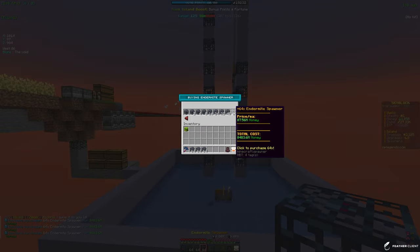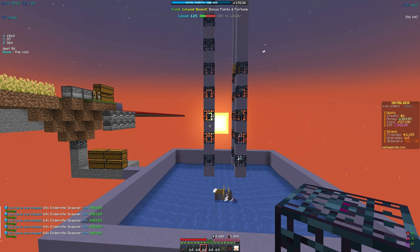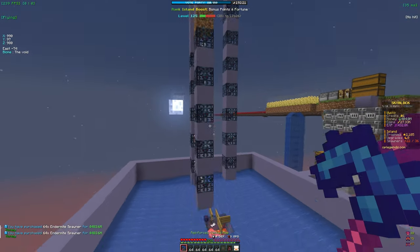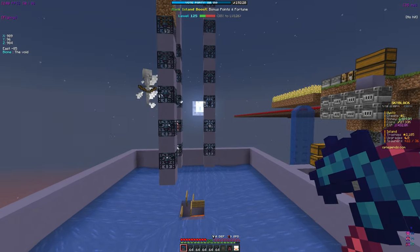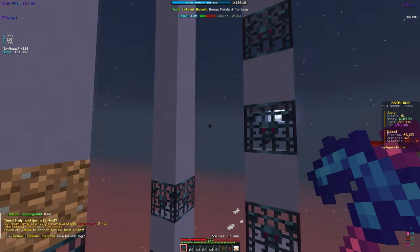One stack, two stacks, three stacks — let's try to buy the max that we can. It looks like we're going to be able to get five stacks of endermite. We're going to go ahead and place these in a pattern where we put a spawner block, spawner block, and we can put some more pillars too if they fill up.